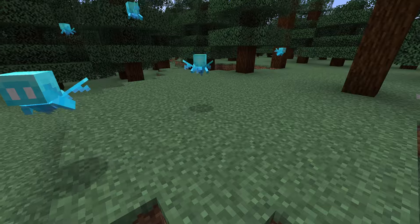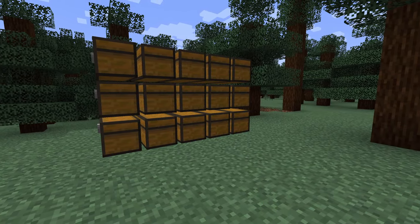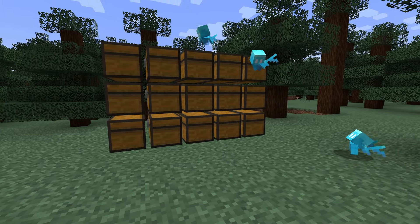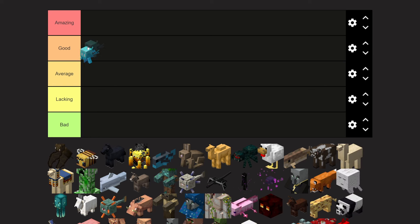First up, we got the Allay. This was a mob vote mob, and I think it's actually pretty underrated. It's not super useful on its own, but if you have a huge storage system in your base, the Allay can help sort out non-stackable items, which is a game changer for the redstone community. You can find the Allay trapped in cages near the outpost. The Allay is basically a better bat and it has a lot of uses, so I'll put it in the good tier.